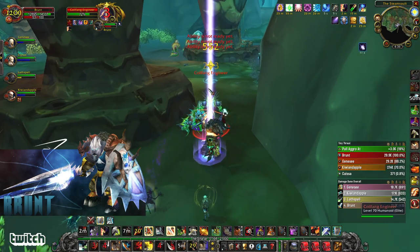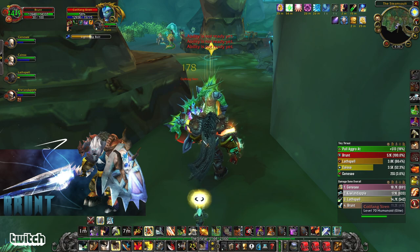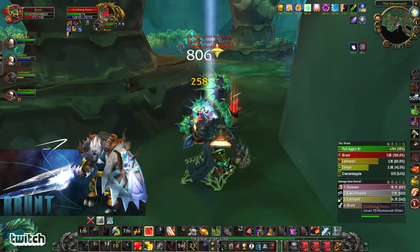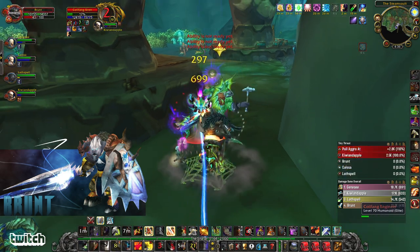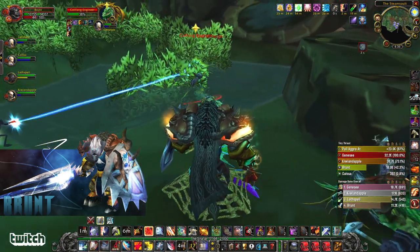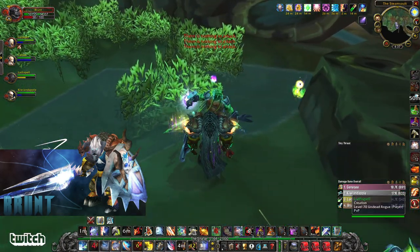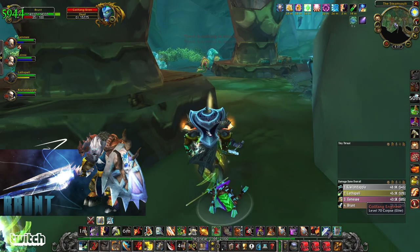Shield blocking every time. Interrupting that lightning bolt. Sirens cast lightning bolt and AoE fear. Undead can break it with Will of the Forsaken. You can also use a PvP trinket if you have that on for some reason.